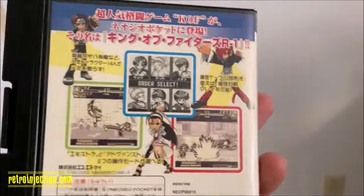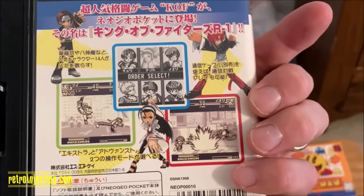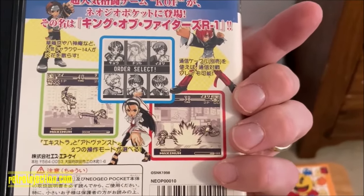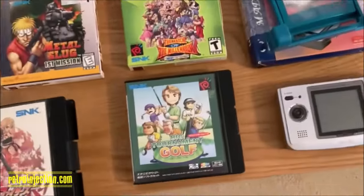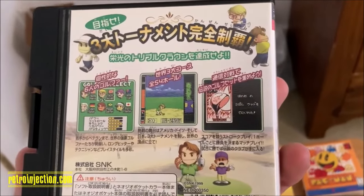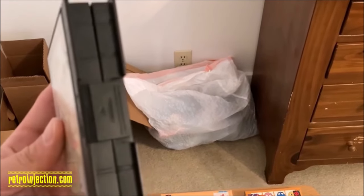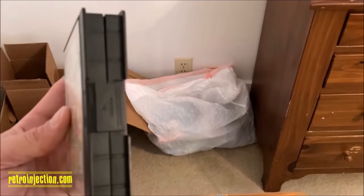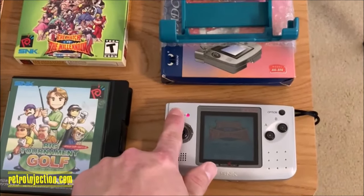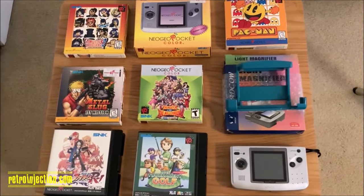When you play KOF R1 on the Neo Geo Pocket Color, there's an option to have it in different monochrome tones — red, green, sepia, whatever — but it was actually a black and white game. It came out in 1998. The Neo Geo Pocket was fairly short-lived because the next year they brought out the Neo Geo Pocket Color, which was a huge upgrade in terms of visuals. The Japanese releases had a much higher caliber case — a snap lock case that was basically a scale replica of the home carts. So that's my Neo Pocket collection; I haven't added to it in quite a few years, but it's something I'm never going to part with — it was my first Neo Geo system.